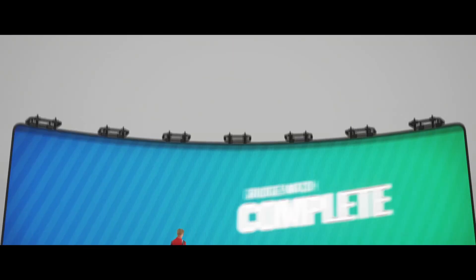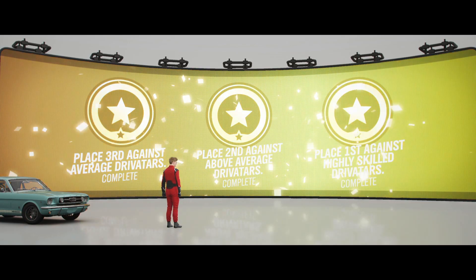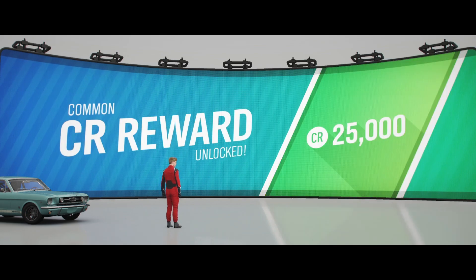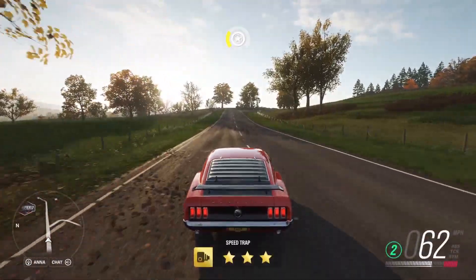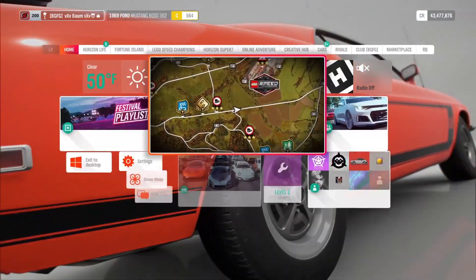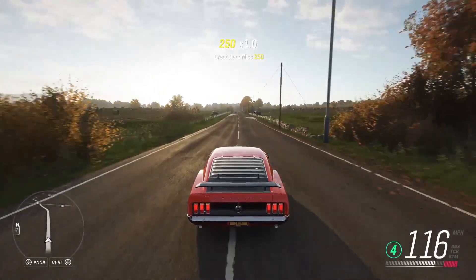That'll get us 20 more points, ending with 60 on the championship. Grudge Match is complete! We'll get the three stars because we raced against at least Highly Skilled Drivatars, and that unlocks the 1969 Ford Mustang Boss 302 — I've actually got three of those in my garage right now. We'll also get 40,000 credits on top of that for the other two stars. That's how you unlock the 1969 Ford Mustang Boss 302 in the autumn season of Series 38 in Forza Horizon 4.